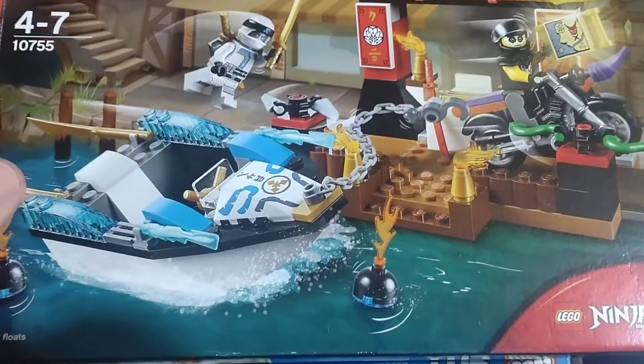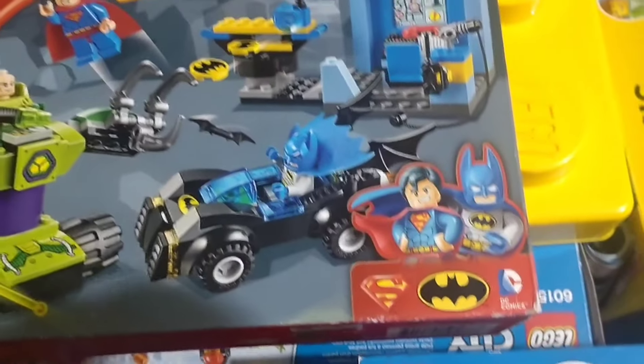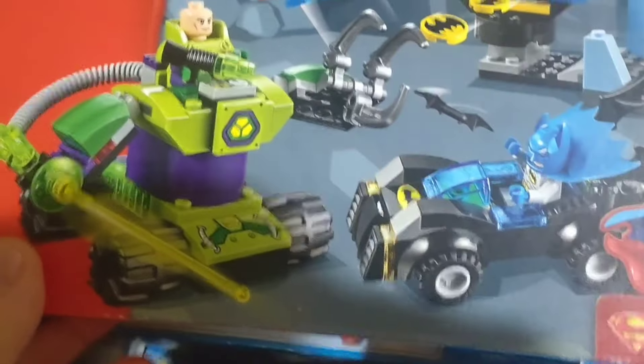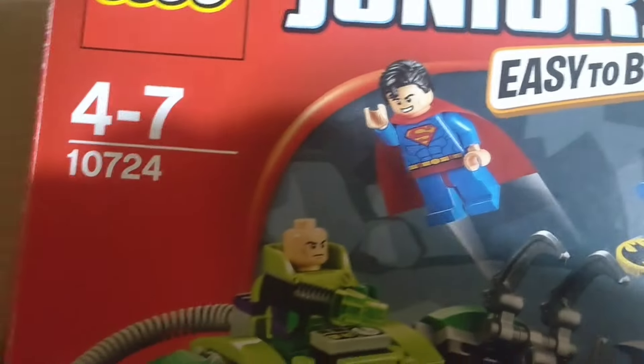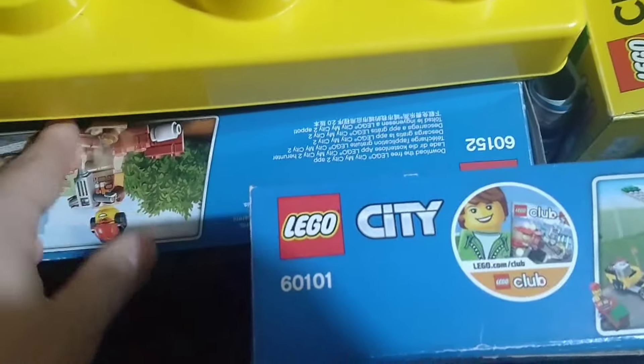We assume that everything's complete but I guess we'll find out when we build things. I'll review each set - that's originally why I got this. I thought I need some sets to review. Wow, another Juniors one - this has got Superman, set 10724. It's got Superman and Batman minifigures and Lex by the look of it. Looks cool. This box is a Lego storage box, I think.